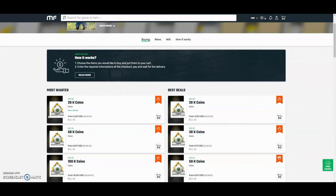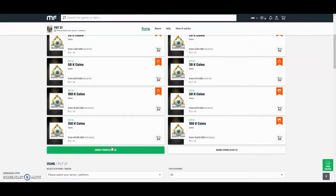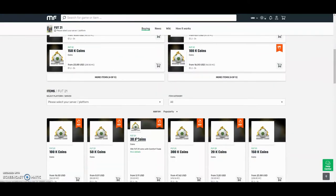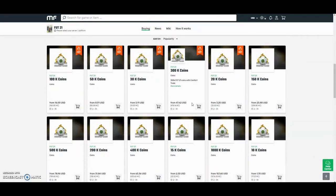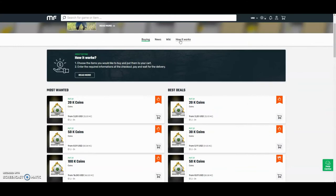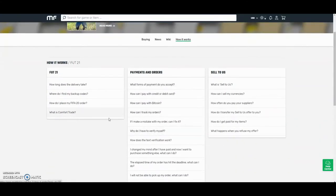Hey guys, check out MuleFactory.com and use the code OWENFIFA for a discount at checkout. They have the cheapest coins on the internet and they also do comfort trade which is 100% reliable. They do Xbox and PlayStation and as you can see, by the prices here you can tell that they are definitely the cheapest out there. If you want any information on how it works, go on the how it works section and they'll be sure to help you. They also have 24 hour support.